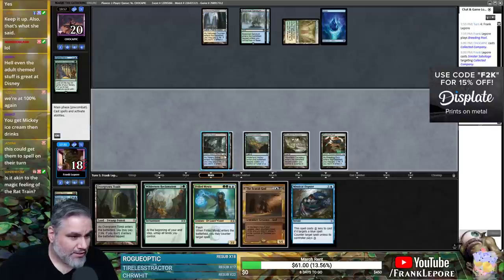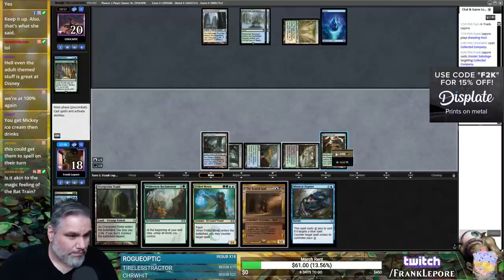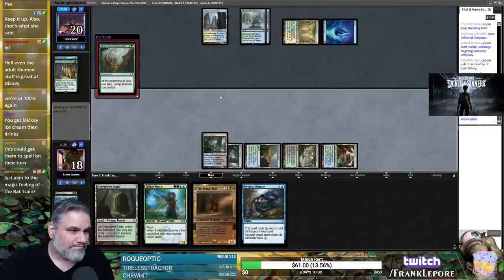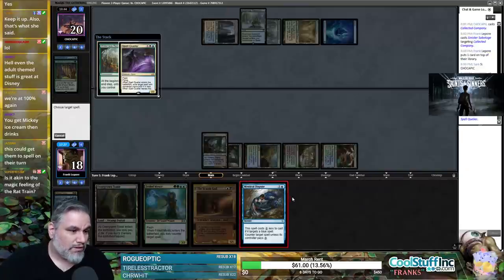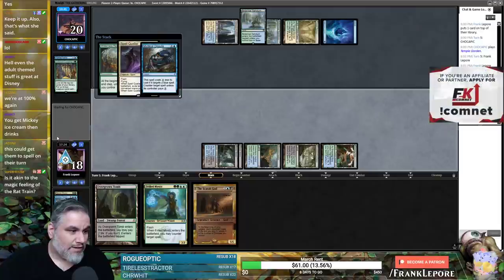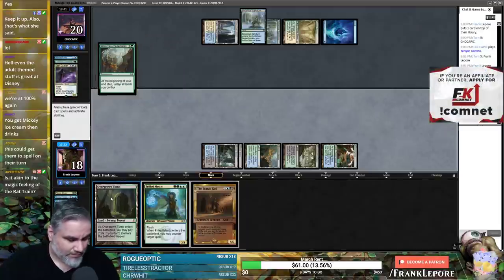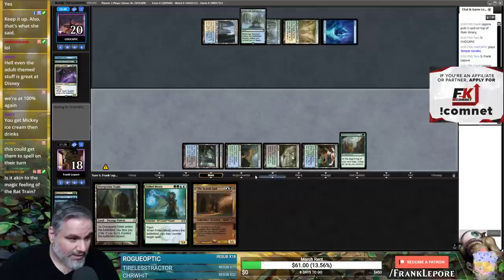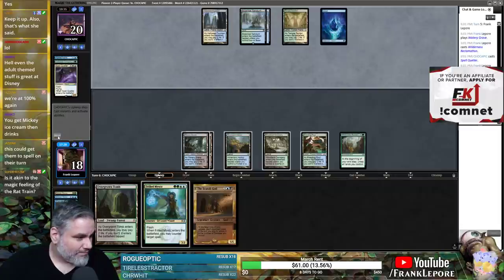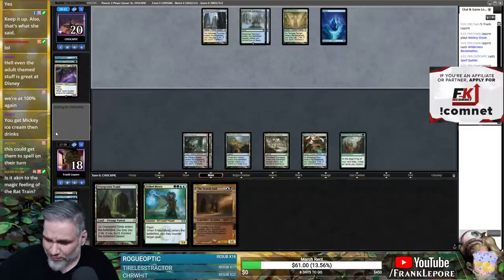Here's what we're going to do — we're going to pay yes to the Force Spike because the only things you're going to play on your turn are blue cards. So now we get to play Wilderness Reclamation and keep up Mystical Dispute. They could play Collected Company though. Spell Queller! Now we're just Disputing that. That feels real good. Now we get to keep up Frilled Mystic into Scarab God next turn, oh baby.